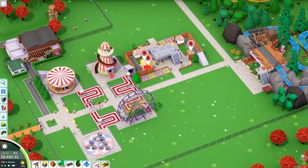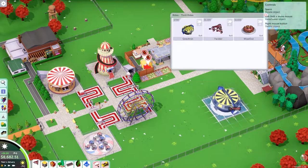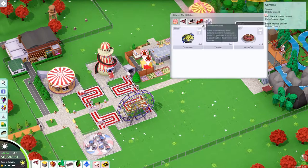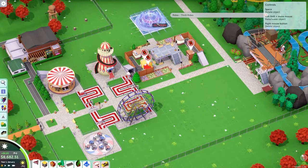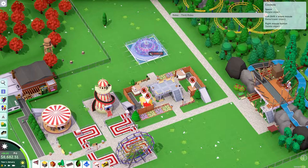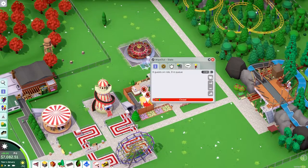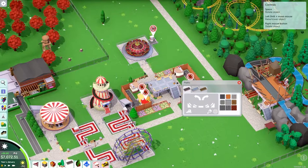Thrill rides — we're going to get the gravitron and twister in here. The entrance to the wipeout can go there, exit there, so it exits guests straight onto the food court. That's not a bad plan at all.